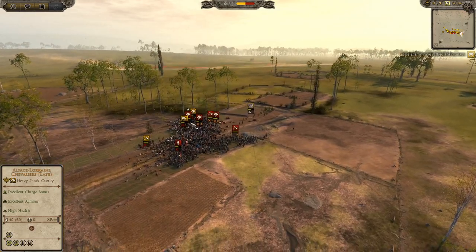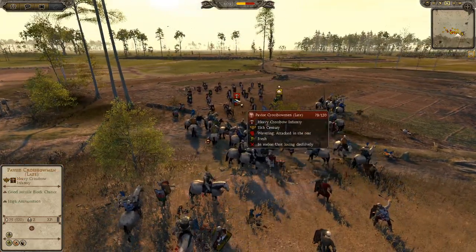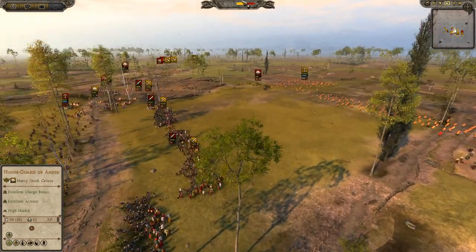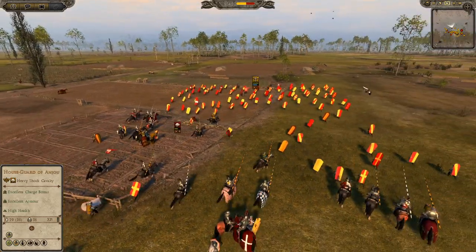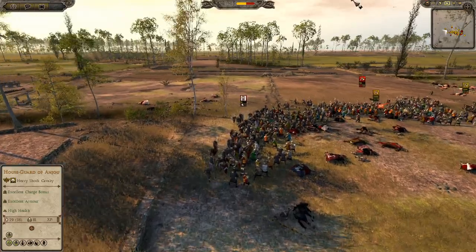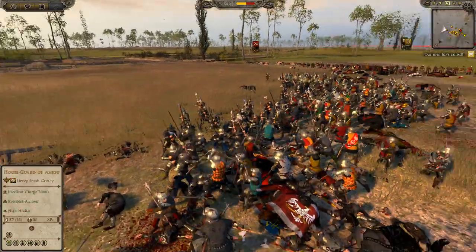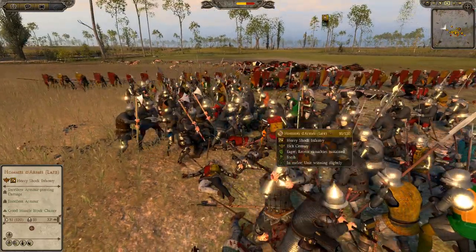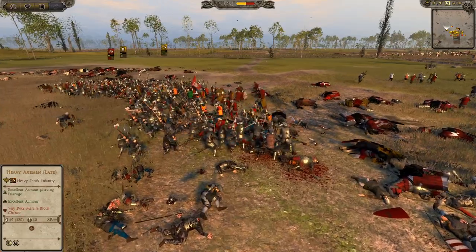I'm not faring too well — I've got infantry breaking. My general is also now going in to run down those Pavis crossbows and get rid of them. Both these units are going to try and destroy his infantry. But Johan has the same idea as me and is trying to rout my archers, which he's probably doing with great effect. I'm starting to slowly win on this flank now that he's sent his cavalry away. These spears have just broken, and now it's down to his heavy axemen — which I am massacring with these Homme d'Armes.